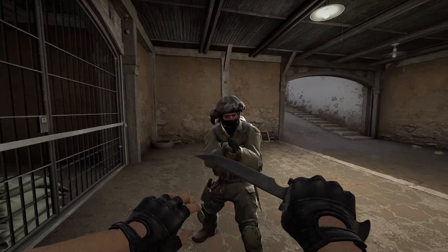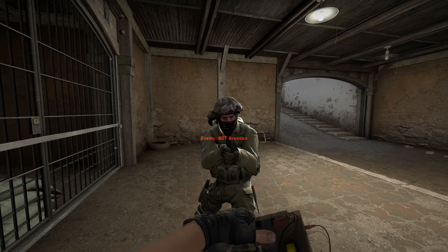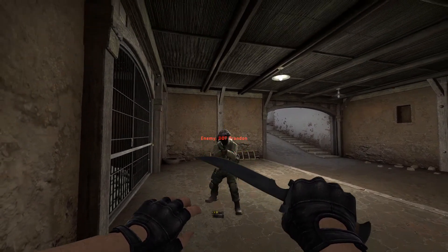Because of all this, the knife suffered too. To do the normal swing, use the standard right click, but to do the secondary fire, use the reload key.